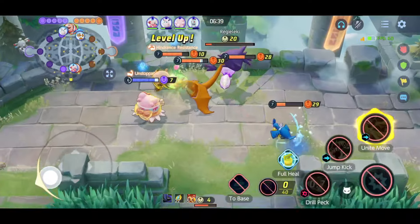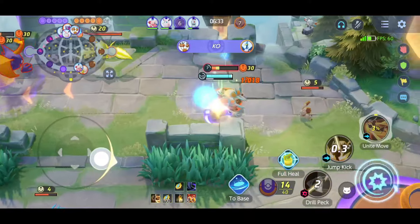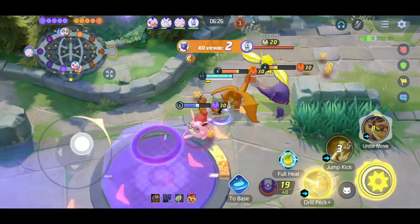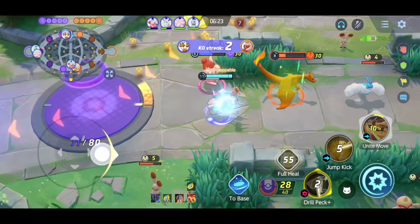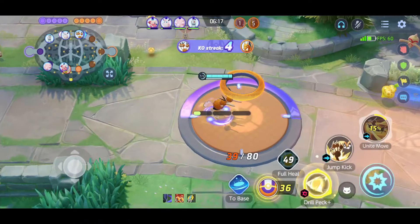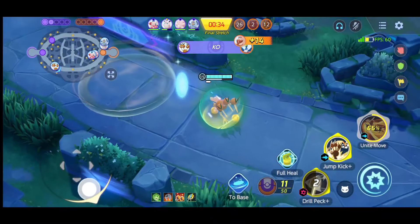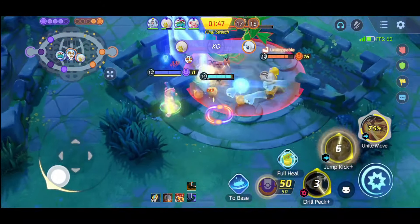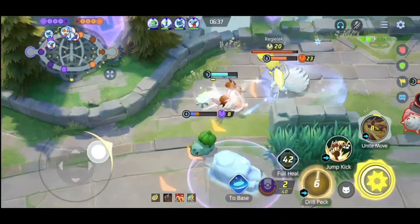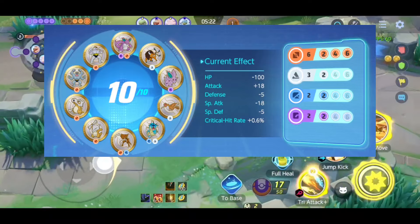The only problem with Dodrio is stun Pokemon. If Dodrio gets stunned and his movement speed drops, he becomes quite useless, because Dodrio can only use his boosted moveset when his spring gauge is fully charged — and if you stop for even a few seconds the spring gauge rapidly decreases. This is why Dodrio is quite hard to master. If you are new to Pokemon Unite, I won't suggest playing Dodrio because you need lots of practice. For his moveset I personally prefer Drill Peck and Jump Kick. For the battle item always take Full Heal to immune stun effects. Here's the build and boost emblem for Dodrio.